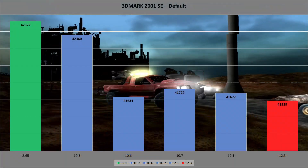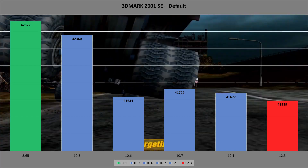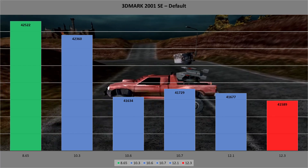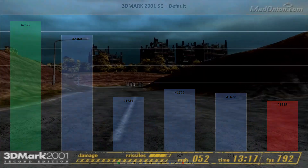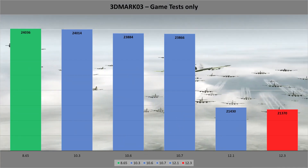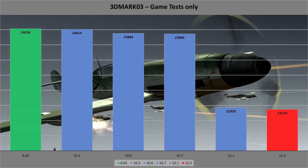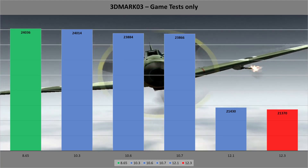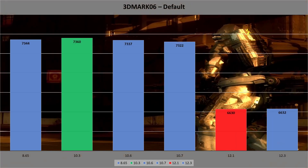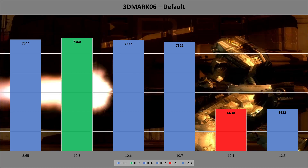Starting with 3D Mark 2001 SE, we have the oldest 8.65 driver performing the best, scoring a thousand points over the slowest and most recent 12.3 set. In 3D Mark 03 the results are the same, with the 8.65s nudging just ahead of the 10 series drivers and the 12 series drivers getting about 1500 points less than the rest. 3D Mark 06 is pretty much exactly the same, with the 12 series being a terrible choice.